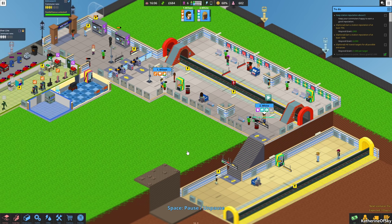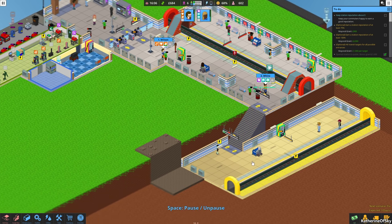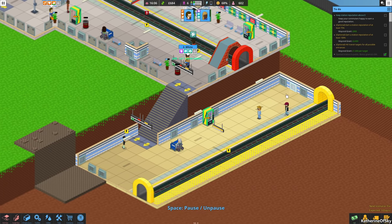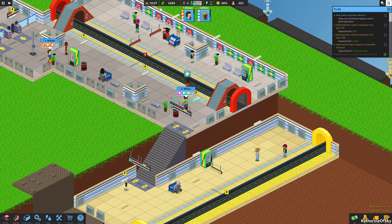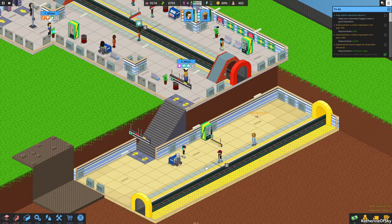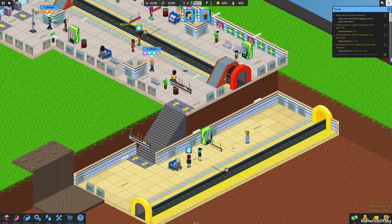Greetings and welcome back to Overcrowd. I'm Catherine of Skye, and in the last episode we had just built this new station. We're kind of midway through the day when we're building the station. I put the newspaper stall backwards again, but we'll fix that as soon as we get some nighttime so we can move the objects around.